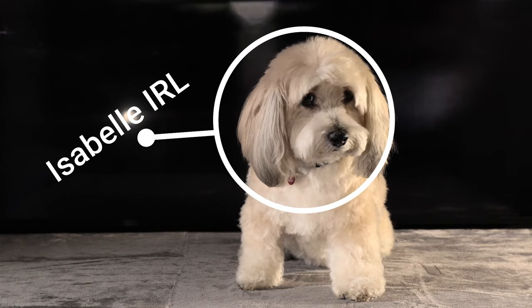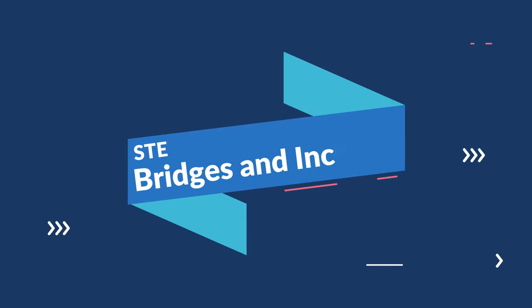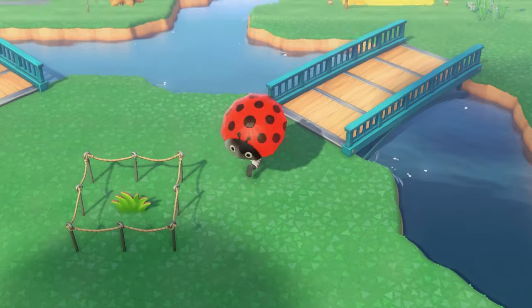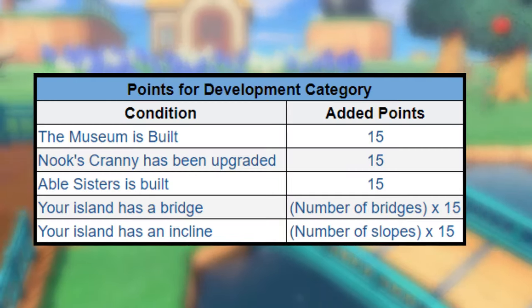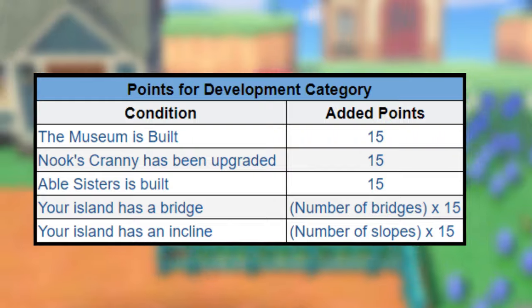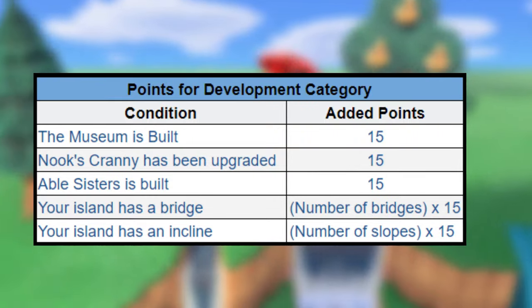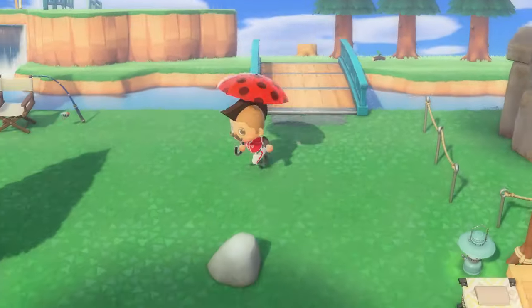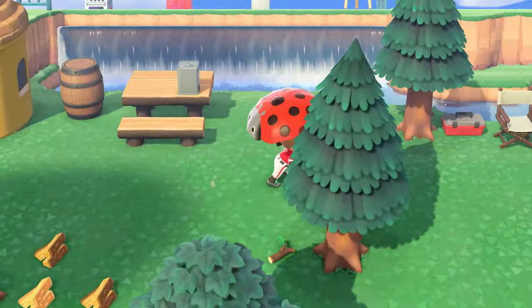Speaking with Isabelle will give you tips on making your island better. Adding additional bridges and inclines is an easy but expensive way to boost your island star rating — in fact, bridges and inclines provide one of the biggest boosts. Take a look at this chart: once Nook's Cranny is built you'll receive 15 points, but for bridges it's the number of bridges times 15. So once you place two, three, or four bridges down, you'll have a lot of points added to the development category.